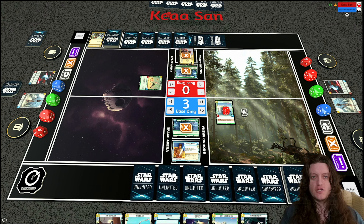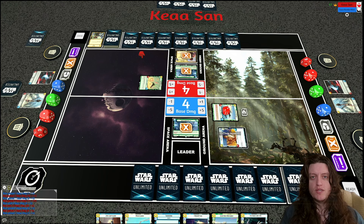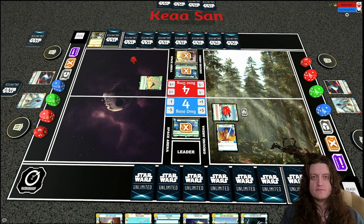My opponent plays a Frontline Shuttle and takes — or I had taken — the initiative, so they just pass. A really good turn for me since my opponent didn't have a huge follow-up. I swing in with the Echo Base Defender for four damage to my opponent's base. The Frontline Shuttle hits my base for one. I deploy Luke Skywalker, who's now in a good position to take over the game, and I have some nice units in hand — Wing Leader to buff Luke, another Echo Base Defender, plenty of development options.